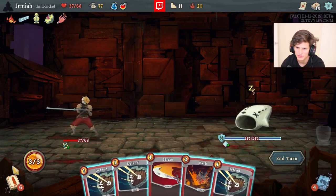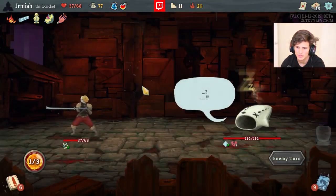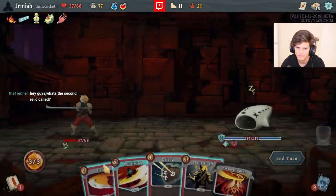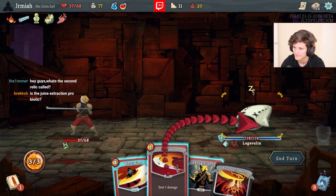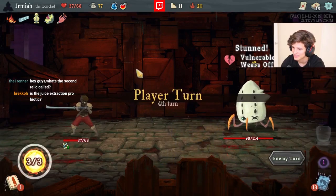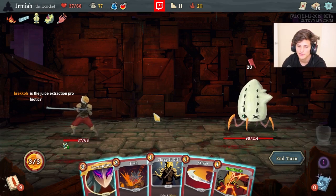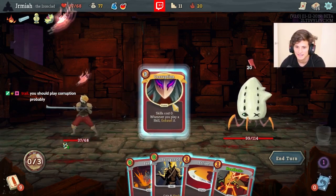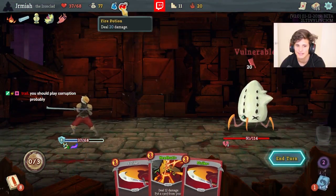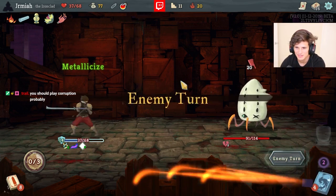I should have Headbutted back the Armaments probably. What's the right play here - should I Corruption early and go aggressive in this fight? This is called Tungsten Rod. I wonder if you do Corruption just early for this fight. Do I have Metallicize here? I wanted to save it for the Hexaghost but let's just save some life here.